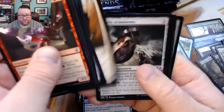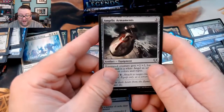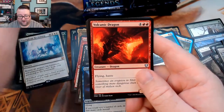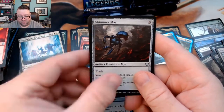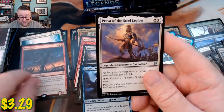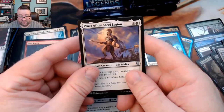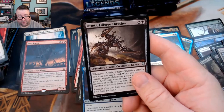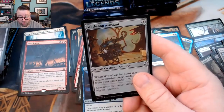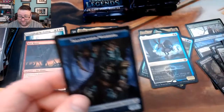We got an Angelic Armor Mints, a Volcanic Dragon — love that art — a Shimmer Myr, and then a Port Razer — third mythic of the box! Followed by a Prova of the Steel Legion, Armix Filigree Thrasher, and a foil Workshop Assistant.